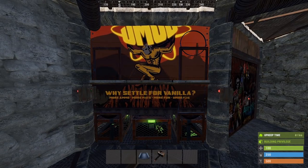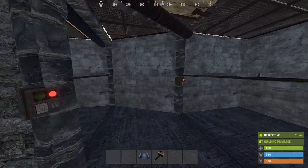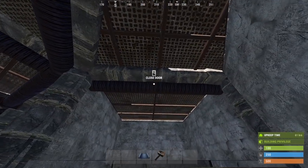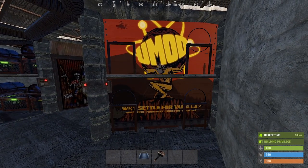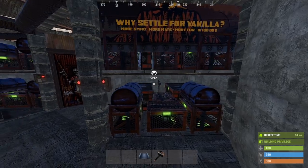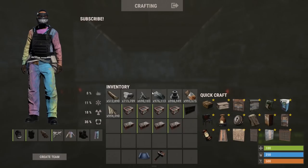Just like the previous loot rooms, this one holds another 42 rows of storage. While we're at it, let's go ahead and get another 42 rows of storage from over here. Now when we turn around, I mentioned earlier that this loot room is a bit different, so instead of magic, I will show you how to build this one the old fashioned way. We'll need four large boxes and four small ones.